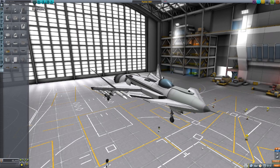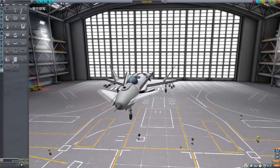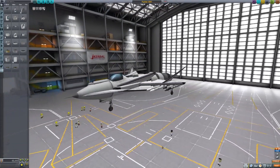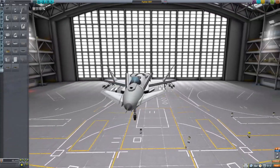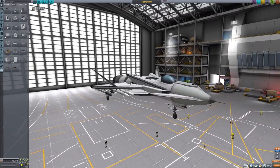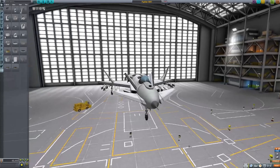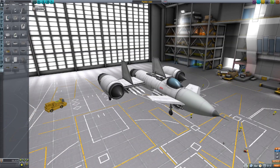The Mark 1 fighter, codenamed Python, is a dual-engine swept-wing snub fighter with the defining feature being an X-style stabilizer wing set. Unfortunately, it has a couple faults. Because of the wing structure and canards, it tends to stall out fairly easily mid-dogfight, and even worse, it tends to have single-engine failure if it turns too fast.